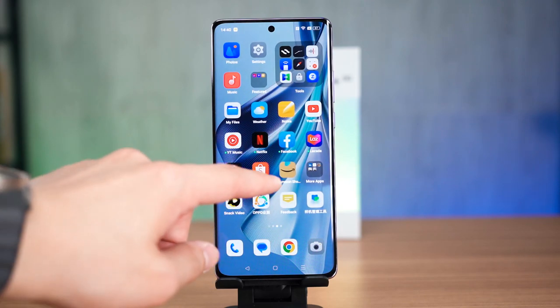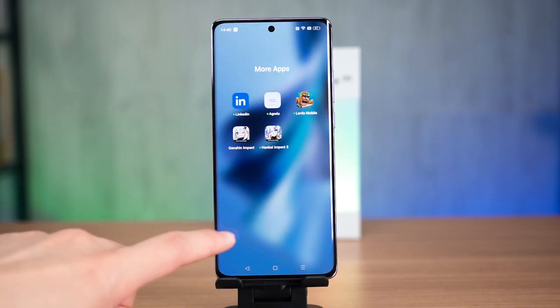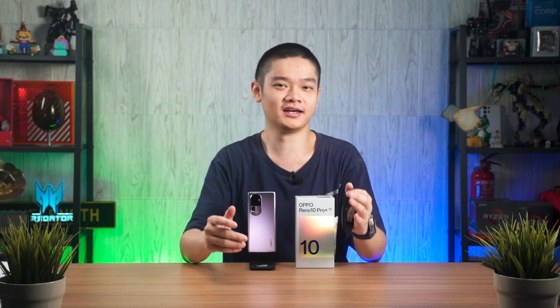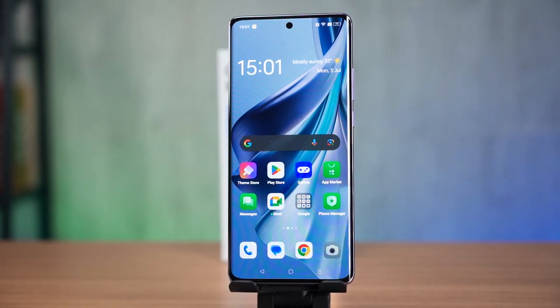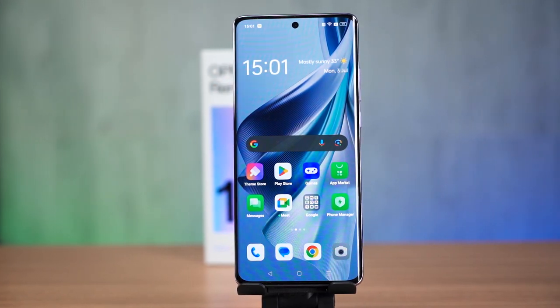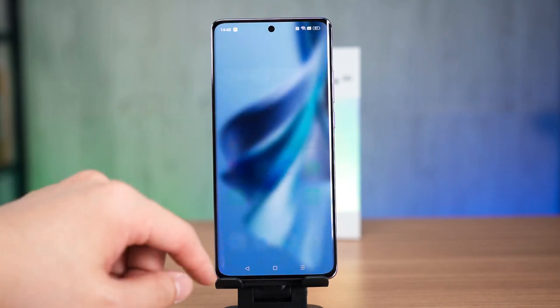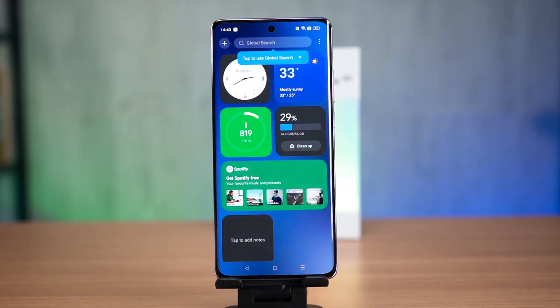There is still some bloatware in this version of ColorOS but really just less compared to the other versions that we've been getting used to. I know this because we also have the Oppo Reno10 Pro without the Plus, and that phone is using the retail version of ColorOS 13.1 and it is filled to the brim with bloatware. Anyway, the software in itself is pretty much the same as the ColorOS 13 that we've tested before, so nothing surprising here. The shell feature is still as amazing as ever, but I really do hope Oppo gives us the ability to add home screen widgets to it.